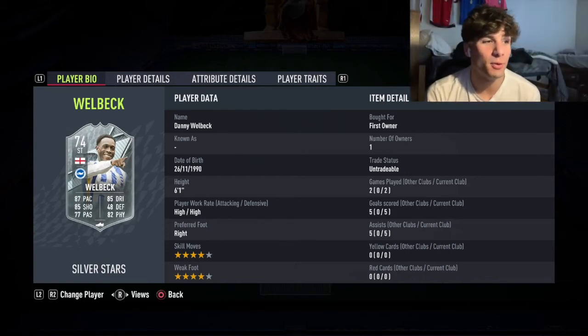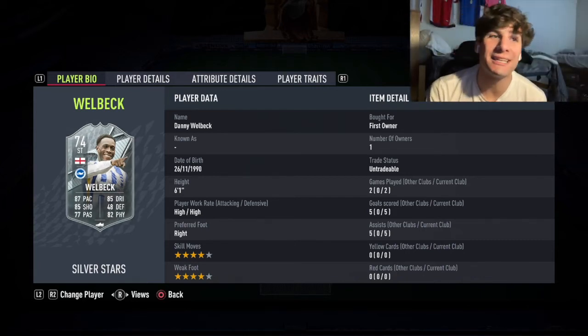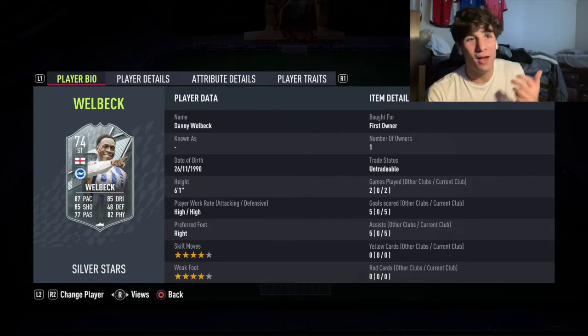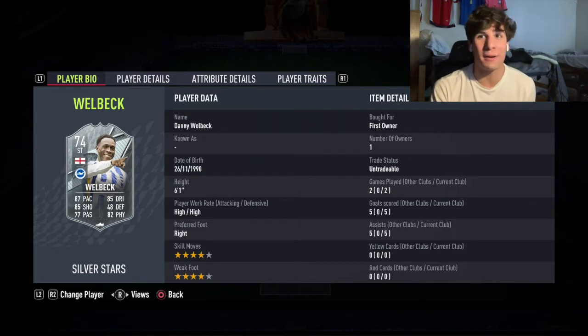Today we're doing a play review on the new Silver Stars Danny Welbeck. You can complete him for an 82-rated squad and 70 chem. The only thing hard about that is getting the chem, but it just took a little bit longer than expected and I still got it done without buying any players.